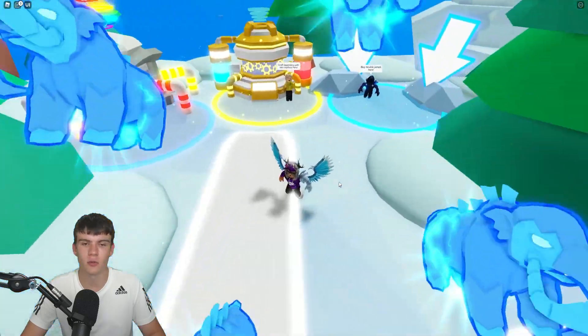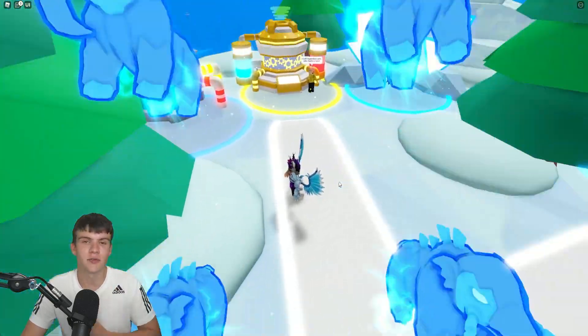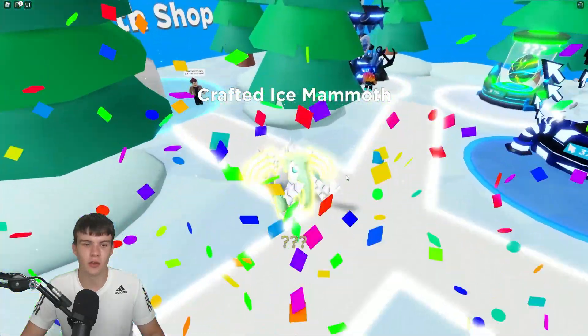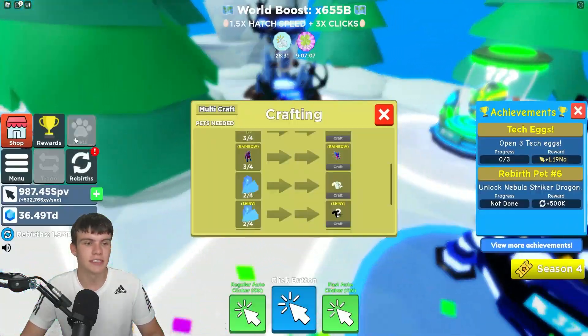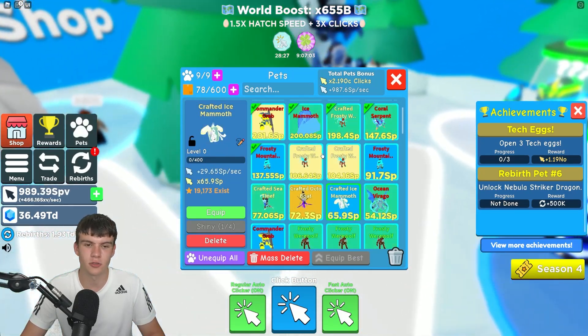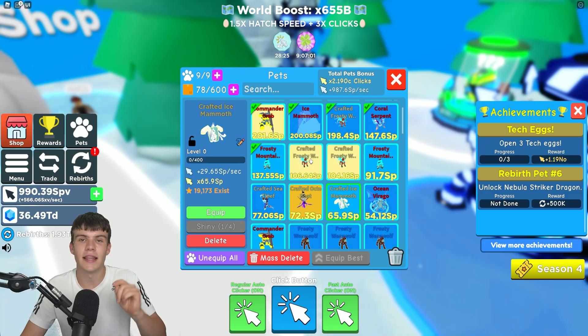I don't really think I have crafted one of these divine pets before, so let's quickly see what this one's going to turn into. Crafted ice mammoth — that actually looks really, really cool right now. I'm quite happy about that. Let's see the stats on this thing though. It's not enough to get on our squad, but it still looks cool enough. Let's redeem some codes.